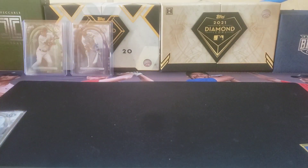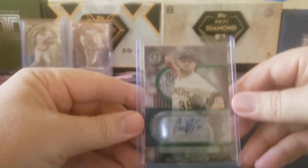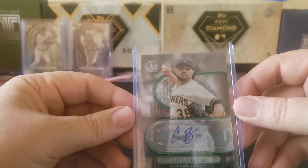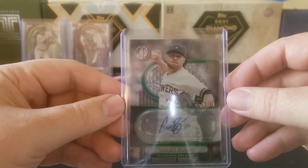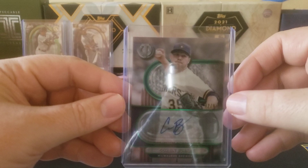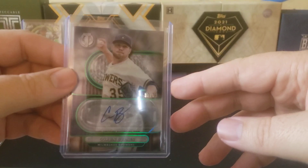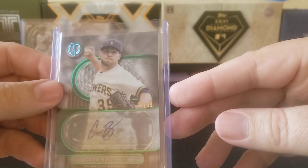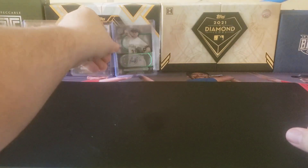We did get one auto — we get about eighteen-ish autos total. Corbin Burns. He started off well, pitching well for the Orioles. This is the green parallel out of ninety-nine.